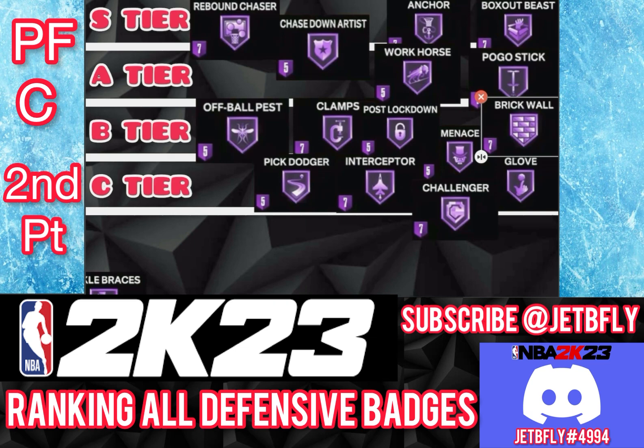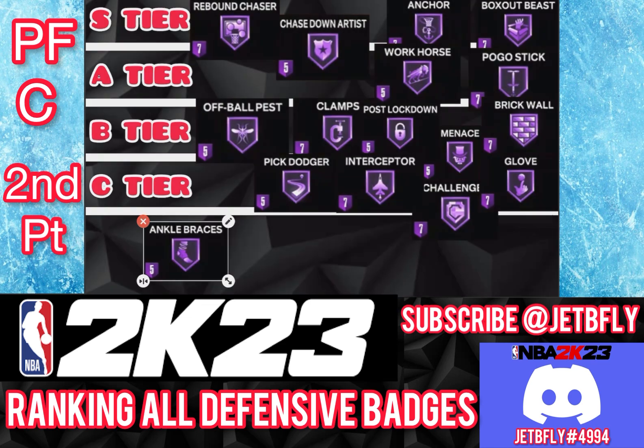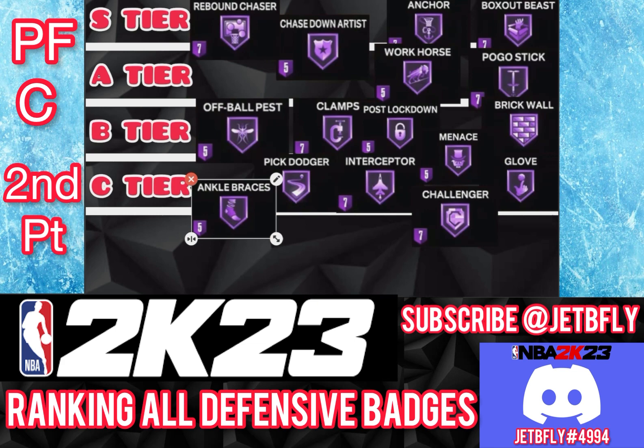The next badge is Ankle Braces. As a big, you're not really guarding that many guards unless it's off a switch — just pray for a miracle. I'm going to put it on C tier because if he's going to cook you, he's going to cook you. There's not a lot of ankles being broken. If you're getting a lot of switches as a big and you want to use Ankle Braces, go for it. But all these other badges are way more useful than Ankle Braces for a big, since you're really down in the post.